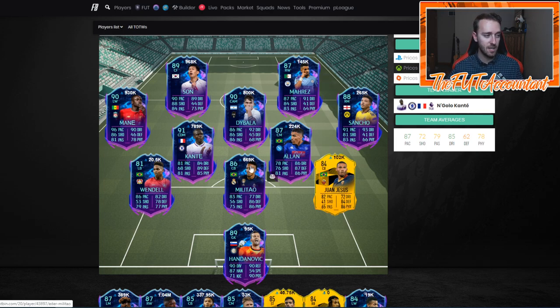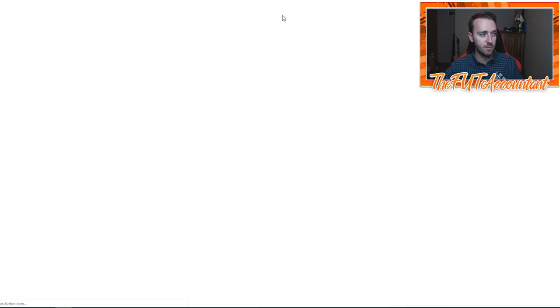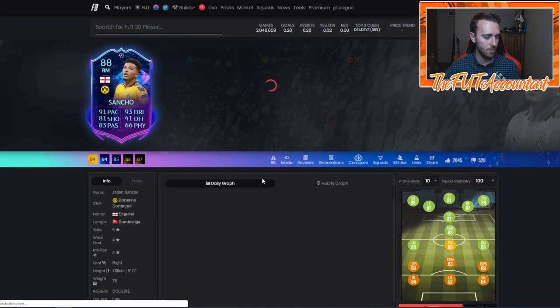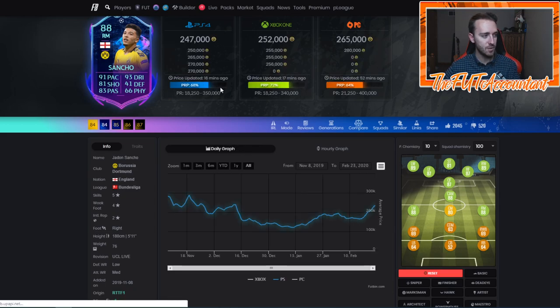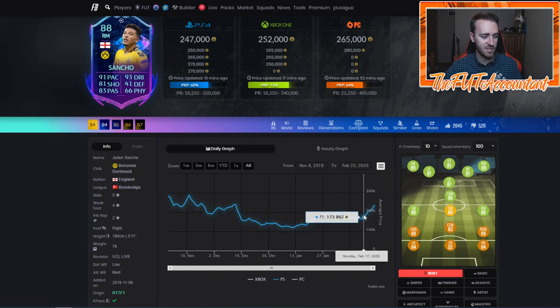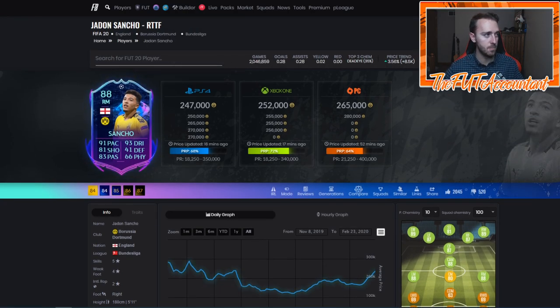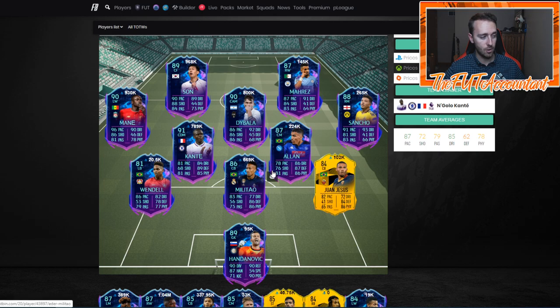But these cards are going to spring back into action this week, just like Sancho from last week. Look at Jadon Sancho — he's 250,000 coins right now. On Monday he was 173K, by Wednesday he was 190K, then he got the upgrade and kept climbing. So this week, we have a lot of cards in line for upgrades.